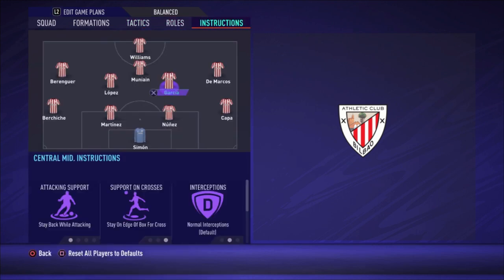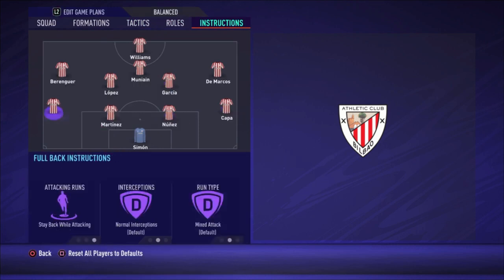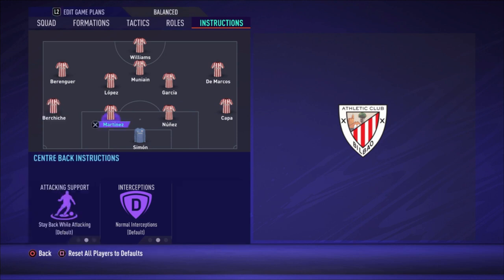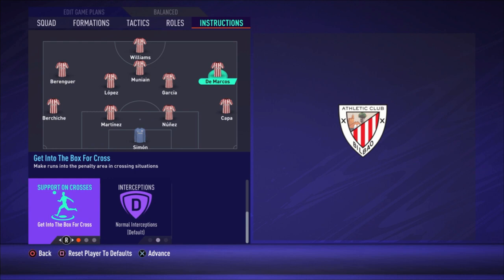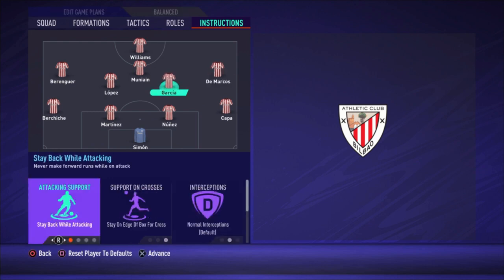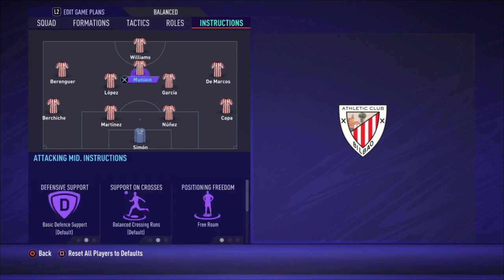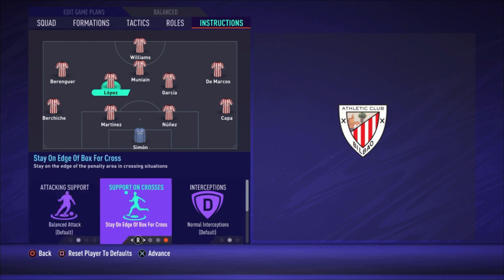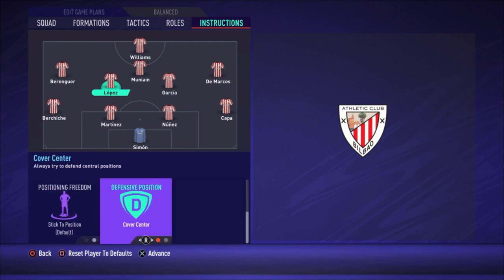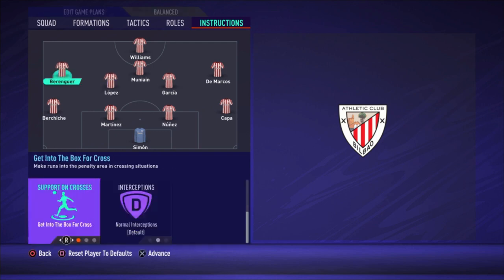For player instructions: both the right and left defenders stay back while attacking. Center backs are default. DeMarcos has getting behind and into the box for the cross. Garcia is the most defensive midfielder — stay back while attacking, stay on the edge of the box for the cross, and cover center. Lopez has balanced attack, stay on the edge of the box for the cross, and cover center. The left midfielder gets behind and into the box for the cross.